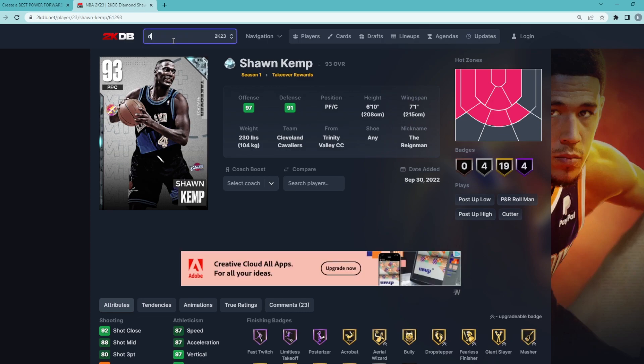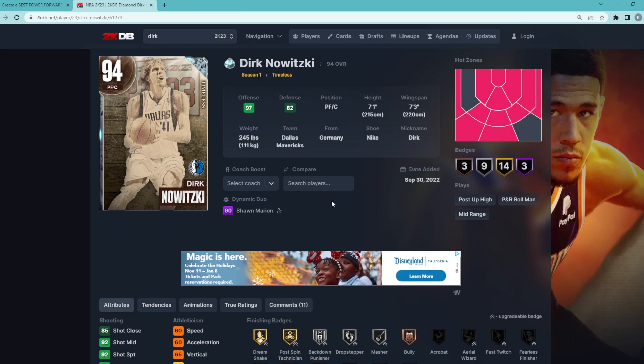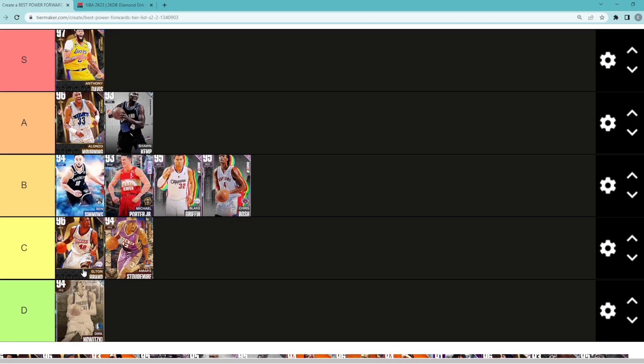Talking about Diamond Dirk — he is 1000% going to be in D tier. As much as I like Dirk cards in MyTeam, he's fun sometimes when he gets better cards later in the year, but this Dirk card is absolutely terrible. Only 60 speed, can't play defense, can't really go to the basket. All he can do is shoot threes but his jump shot is actually pretty slow. Dirk is definitely going to be in that D tier category.